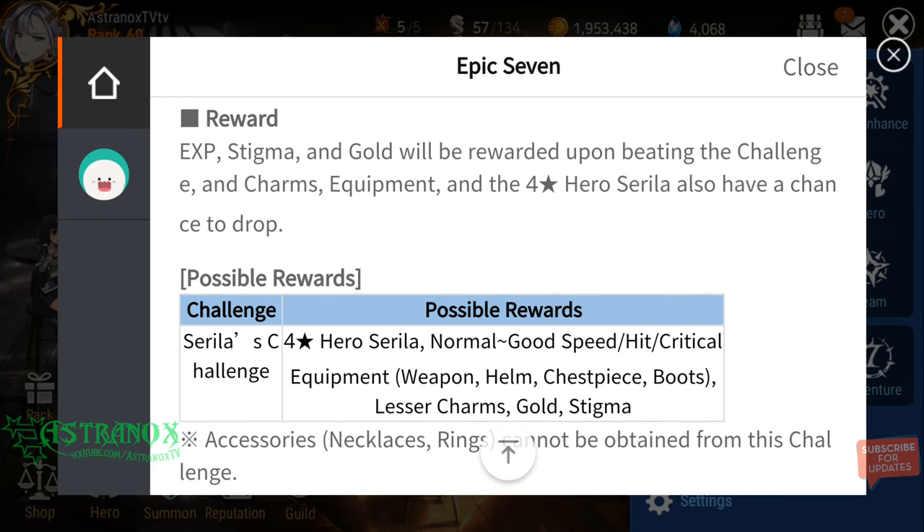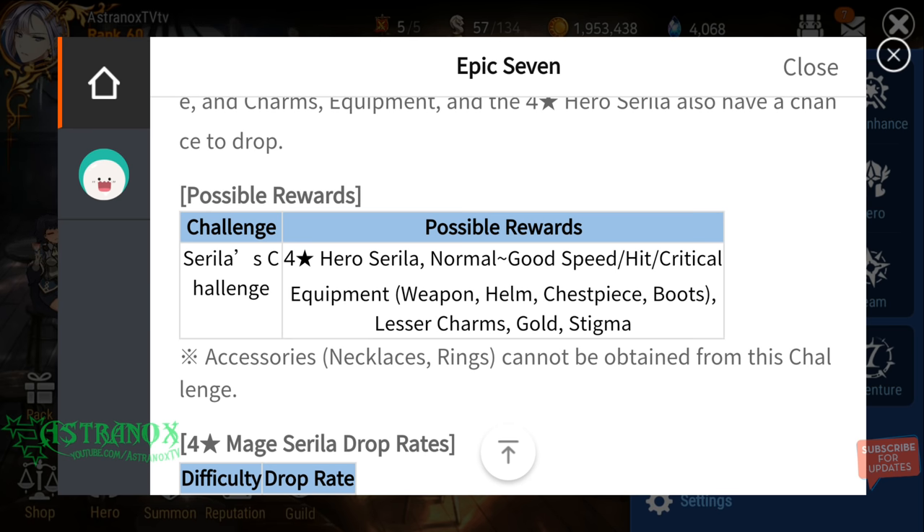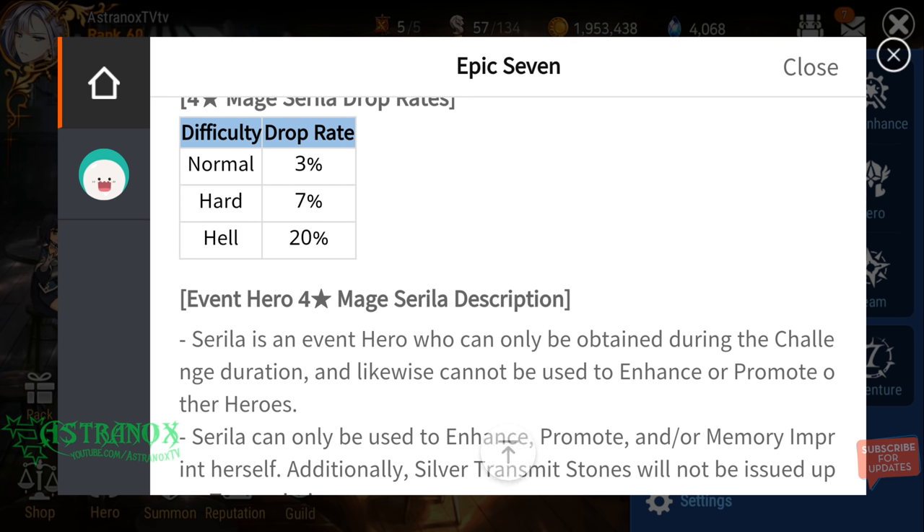You're getting quite a bit of stigma and gold in the harder difficulty, because it costs 30 energy to do it. Here are the drop rates: normal 3%, hard 7%, hell 20%. So you definitely want to do the highest difficulty you can handle. Normal is 10 energy, hard is 15 energy, and hell is 30 energy.